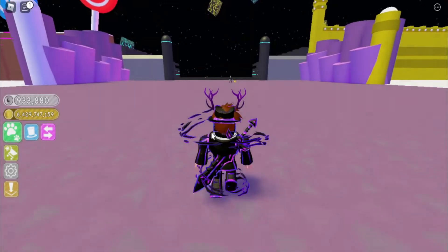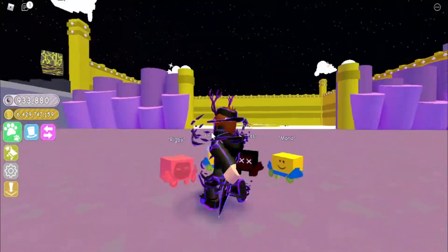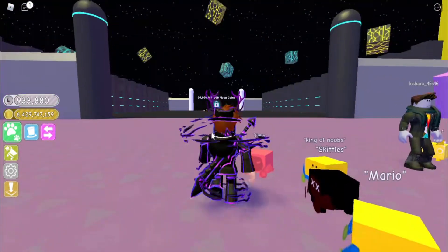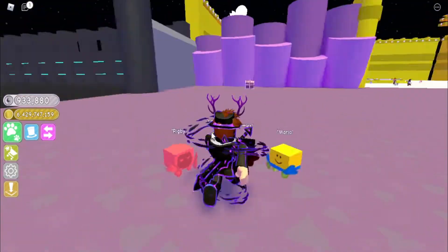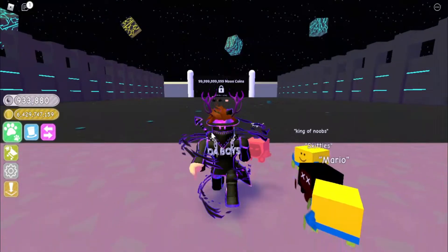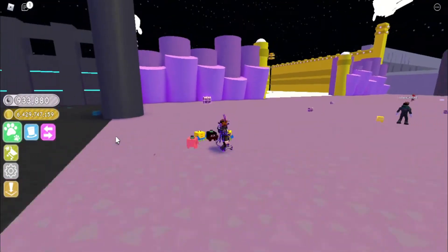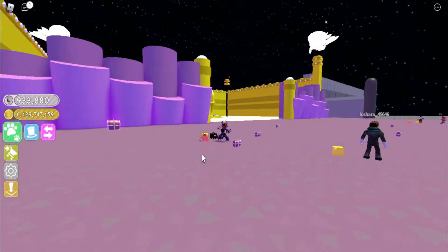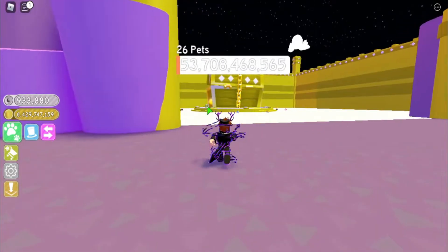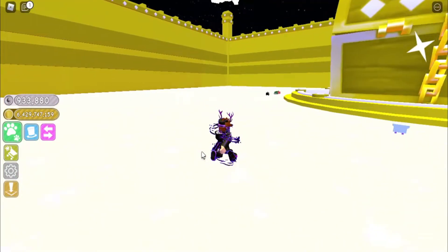I want to go to the Moon area. No freaking way — this is so memorable, this is bringing back so many memories! In order to get to the last area, Winter Wonderland, I need 100 billion Moon Coins. The way to do this is to grind. Remember this giant chest? It has a lot of HP and takes a while to break.